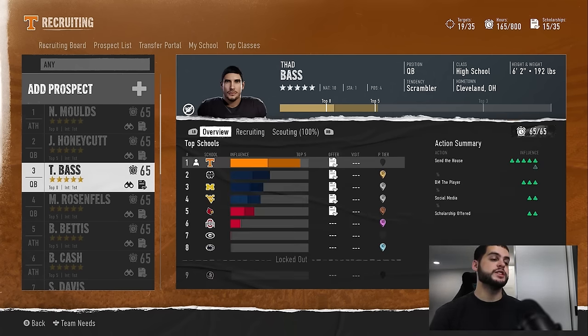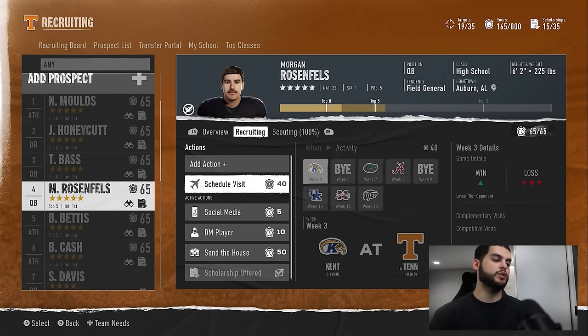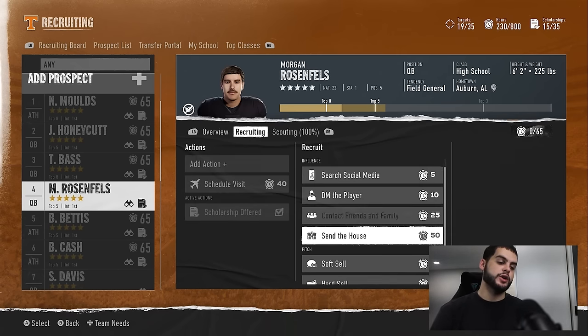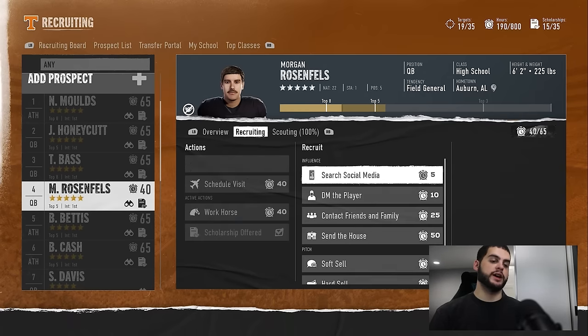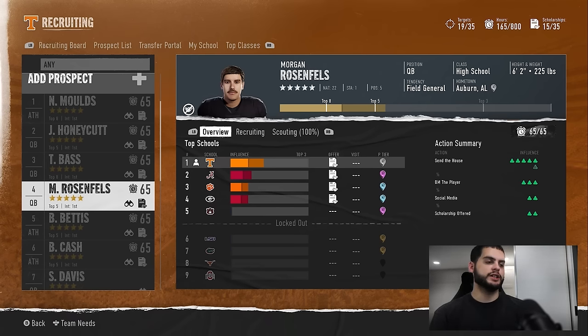The second part of deal breakers is using them to get an early hard sell. Let's say you want to hard sell a player but only have two green ticks. Don't wait for that third green to naturally appear — go to hard sell, look at their deal breaker. For example, if their deal breaker is brand exposure and you already have athletic facilities and pro potential green, then simply find the pitch that has brand exposure and that's your hard sell done. I've seen it take three weeks to unlock that final green tick, so being able to start it now is so important, especially in week two or three.